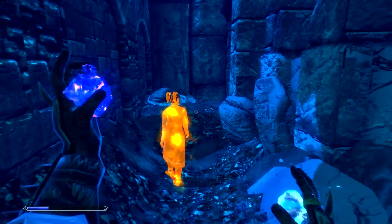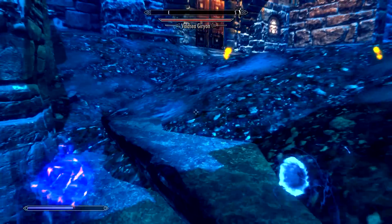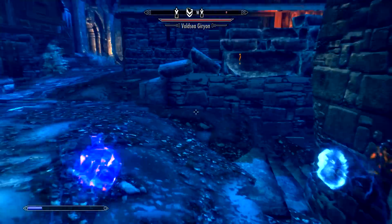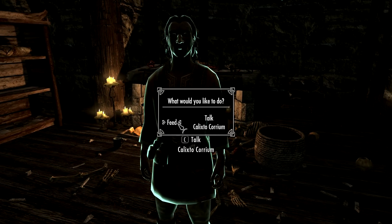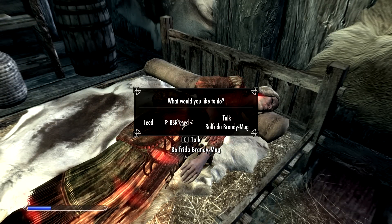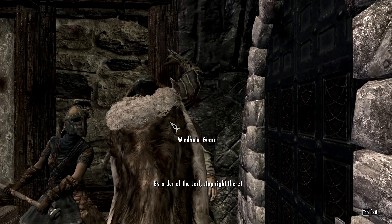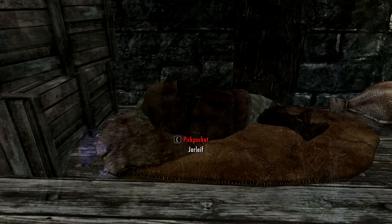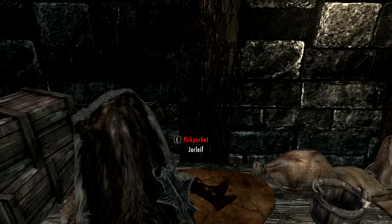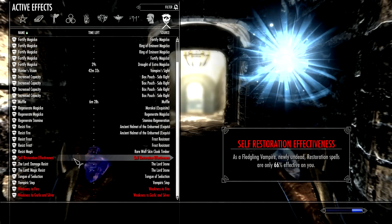The feeding is really well done. You can now sneak up to opponents and try to sneak feed on them, and that is based on your skill at sneak and pickpocket. At a certain level you gain a power that allows you to charm somebody and feed off them. You can also feed on people who are sleeping, and feed on people in combat when they start bleeding out - when they crouch telling you they submit, instead of killing them you get the option to feed on them. They've also added the ability to feed on stunned opponents, probably with your shield bash.